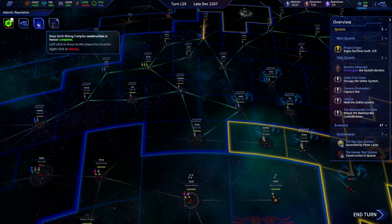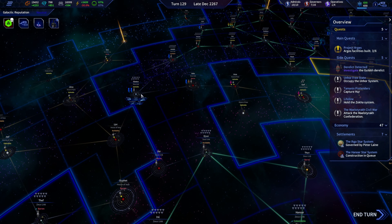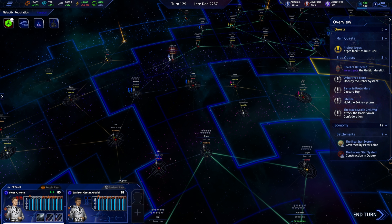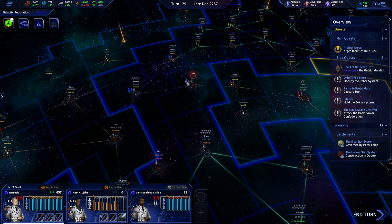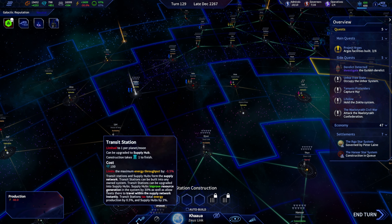Hanora has its deep mining complex up and running, which is perfect. Humus Biomass has been defeated — another one bites the dust. We've also repaired most if not all of our ships and fleets, though one is still undergoing repairs and needs a new flagship.